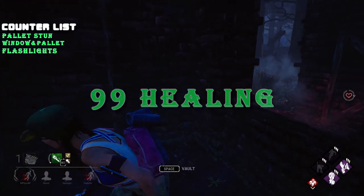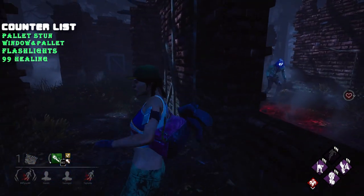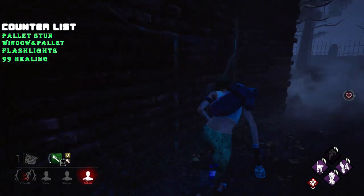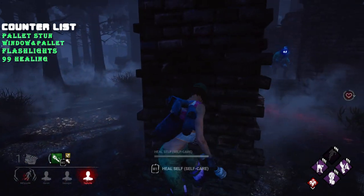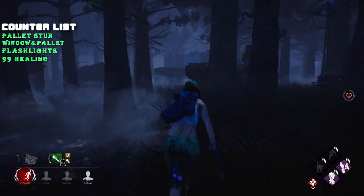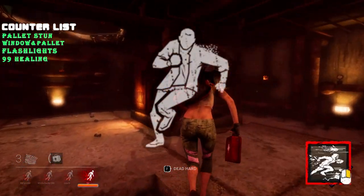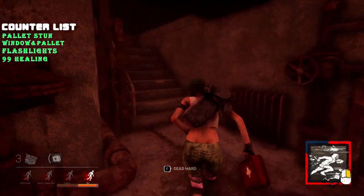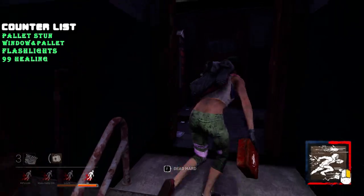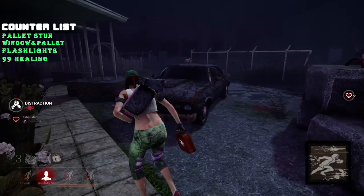99 healing with Dead Hard is another powerful strategy. If Legion sees you're injured, he will most likely not use his Feral Frenzy, but instead chase you like a regular killer. When Legion is about to get to you, pop the 99 heal and you can now run away while having denied his power. Dead Hard is also incredibly useful here, as you can make the killer miss and then pop the 99 heal afterwards if needed. If Legion misses, this will also drain his entire power and end his frenzy.